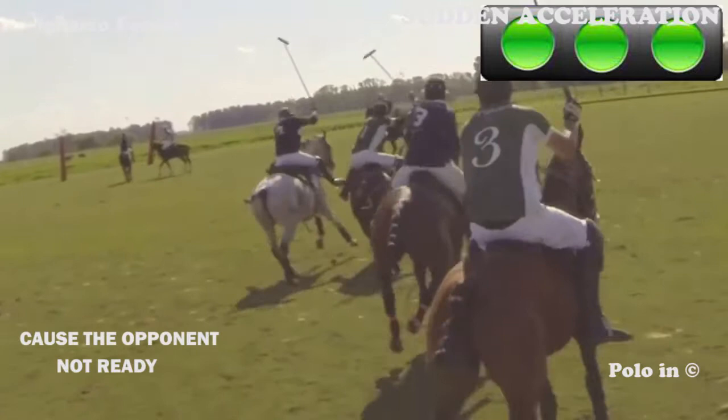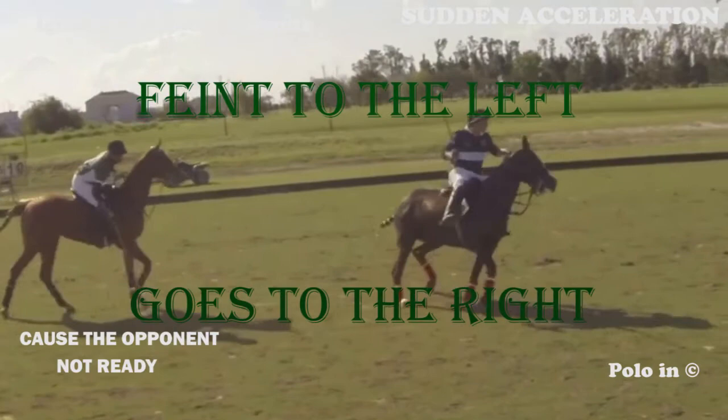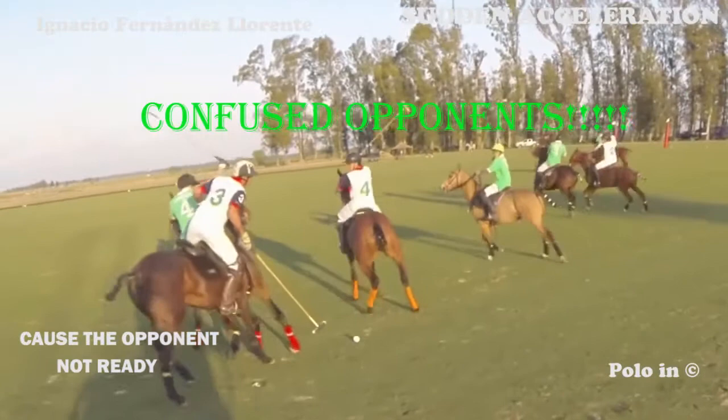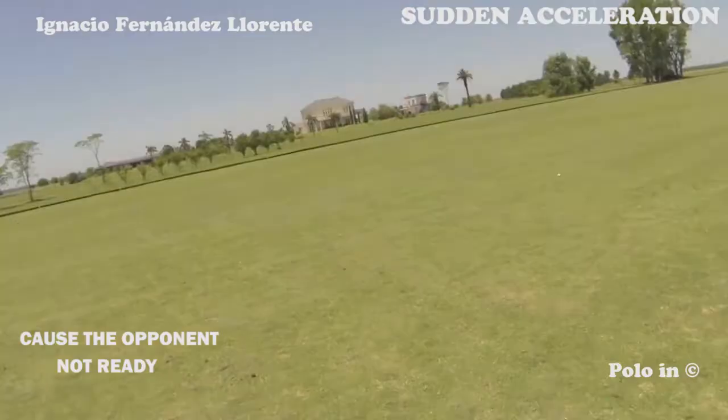The green player goes. Once again, the marker expects the attacking player on the left and he goes out to the right. Here, the white player confuses the green player, so the white accelerates with the controlled opponent.